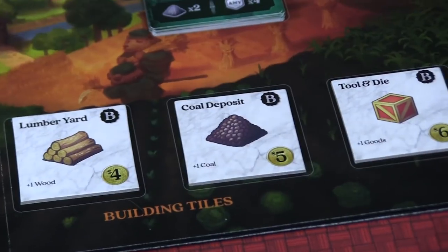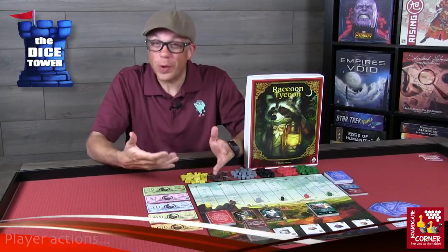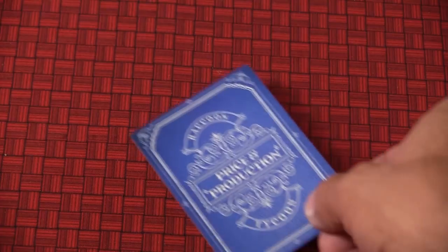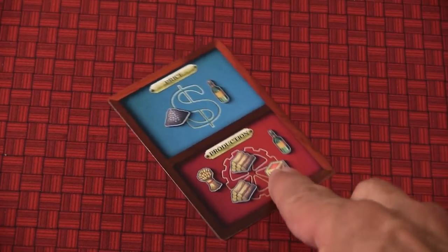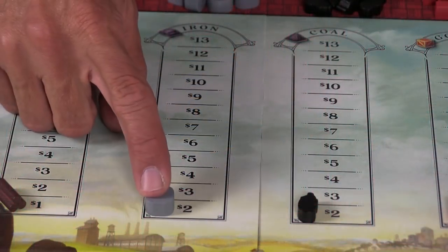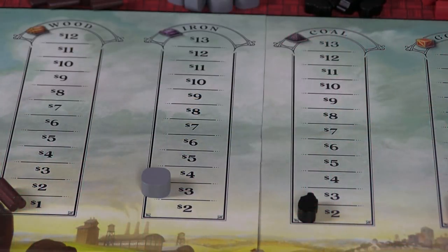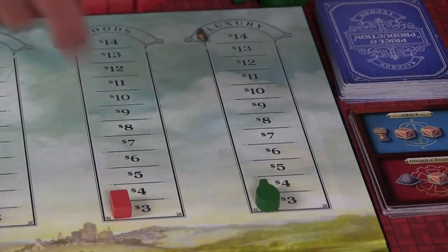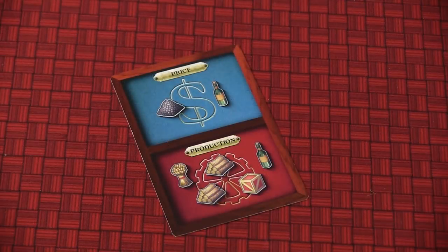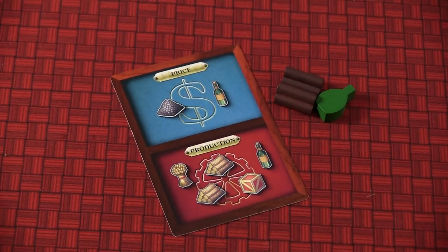On your turn you have five possible actions you can perform, and you can only do one per turn. First let's take a look at production, because production is really the heart of the game. You're going to look at your production cards — actually these are price and production cards, because at the top of the card it will show how the market will be influenced. For every commodity shown at the top, those commodities will move up one dollar on the tracks. The bottom of the card shows the commodities you will acquire, and no matter how many commodities are listed, you only get three of them — so you have to choose wisely.